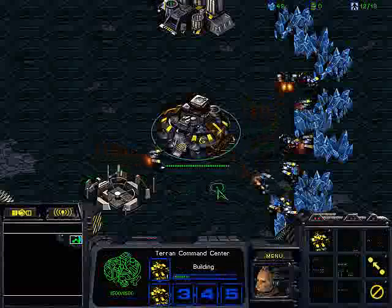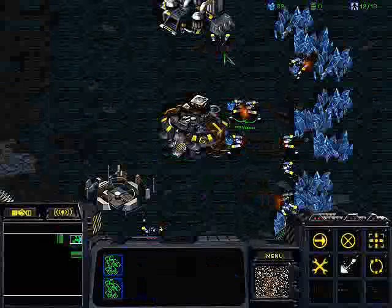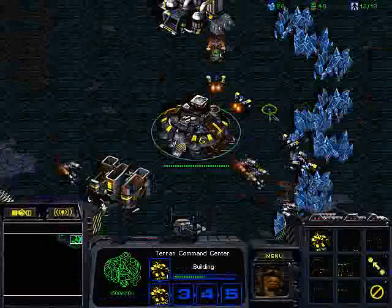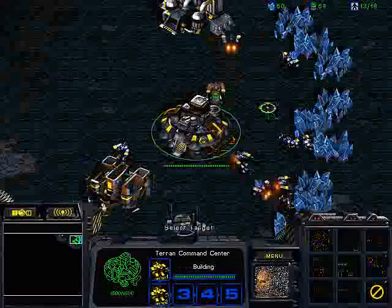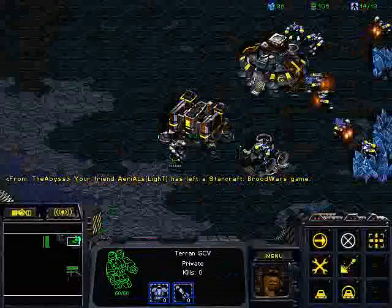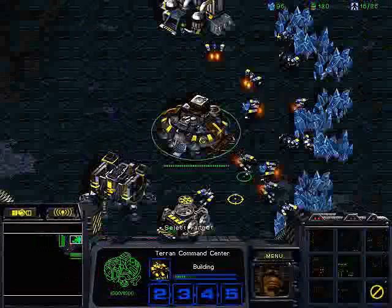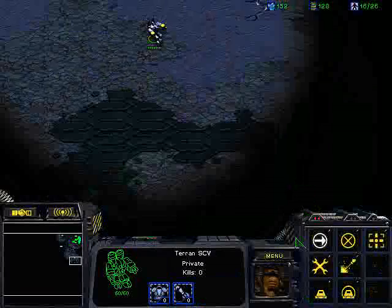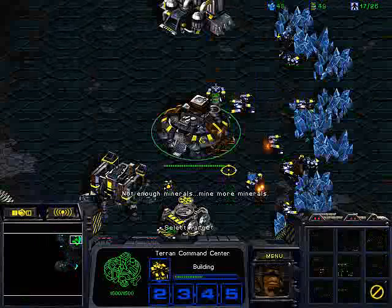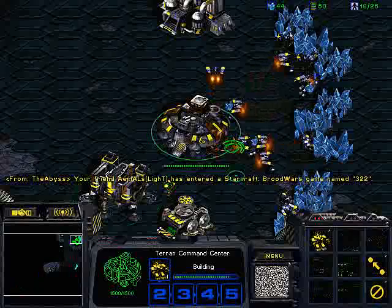I started out by building my first supply depot very far to the left because a lot of Protoss players like to open with two proxy gates to the far left or right depending on starting position. That's a good way to scout that early probe, though it does set you back a little on economy since the SCV travels such a long distance. But it's worth it — if you don't scout two proxy gates in your main base early enough, you'll be in a lot of trouble.